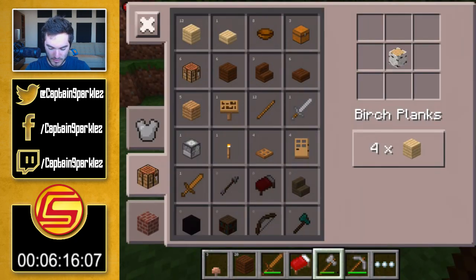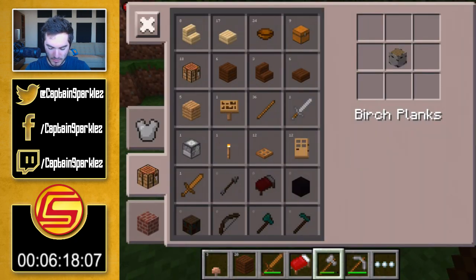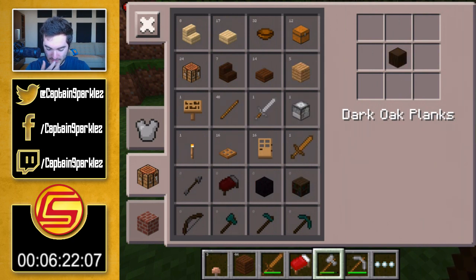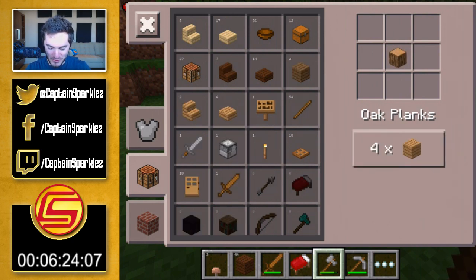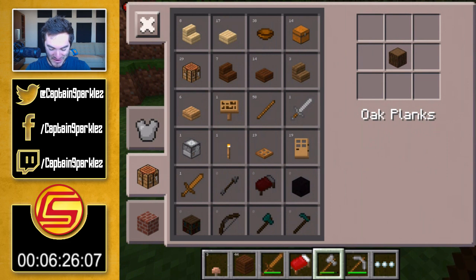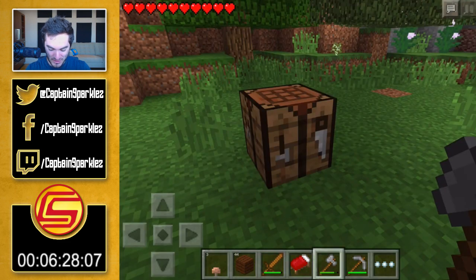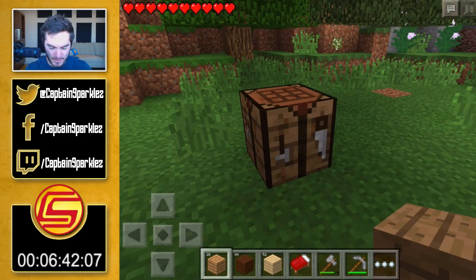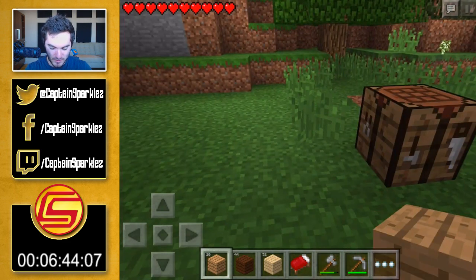I could have done the calculation, but hey, whatever. Make all the birch planks, make all the dark oak planks, make all of the regular oak planks. Okay cool. So how are we doing on those? Yeah, it should be plenty. I'll swap that out and swap out the mushroom for that. Hopefully we will have enough to complete this thing. Let's make a house — hopefully we can do this before night falls.